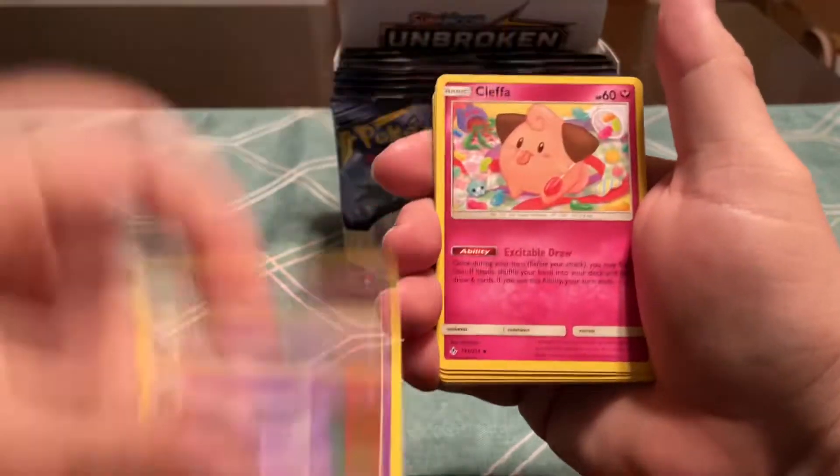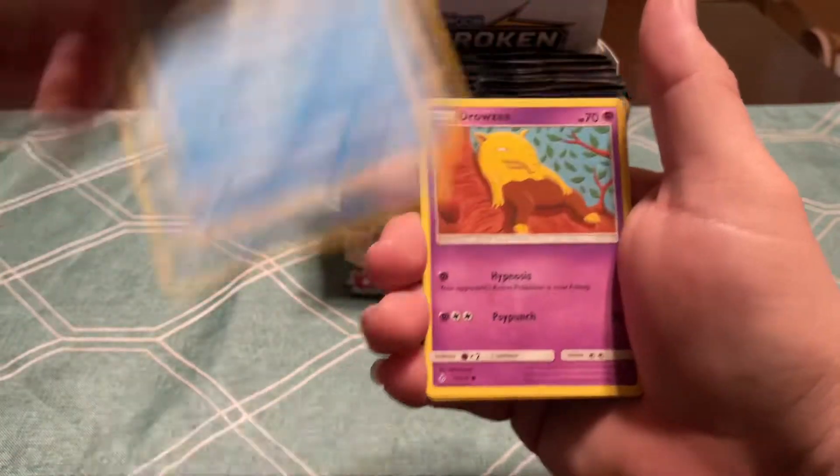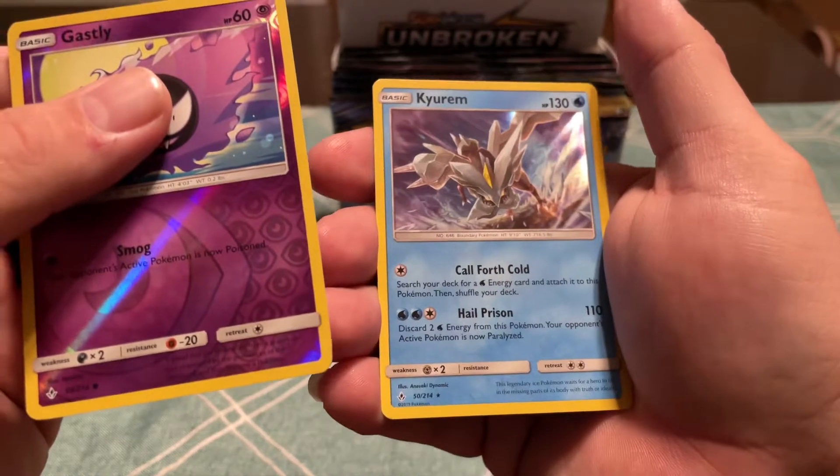Obviously the Charizard — I can't remember the other Pokemon it's with, but that's the nice one. Ghastly. And then a Holo Kyurem.